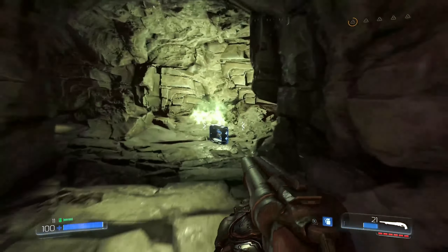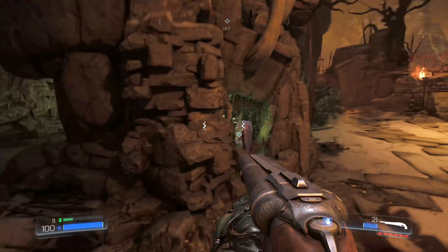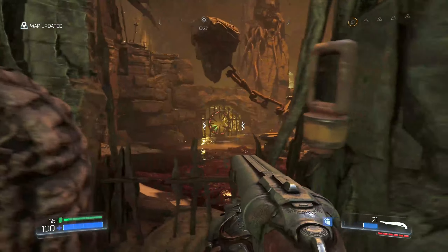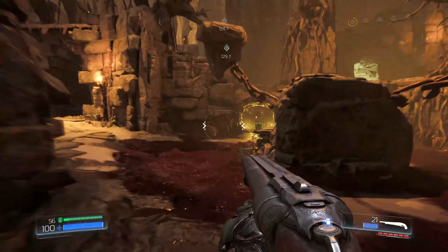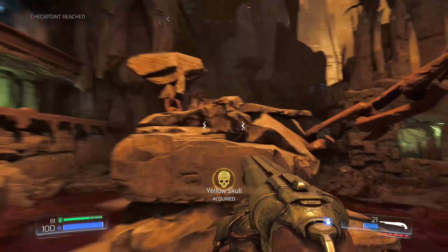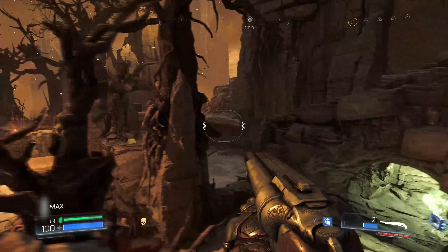These arenas are gonna be spawning quite a lot of demons because we are on their home turf. Making sure that I have all the gear and all the ammo is gonna be absolutely necessary. What we need to do now is run up here, grab all this armor, and press the skull - it's gonna open up that gate. That's where we need to go in order to pick up the yellow skull.